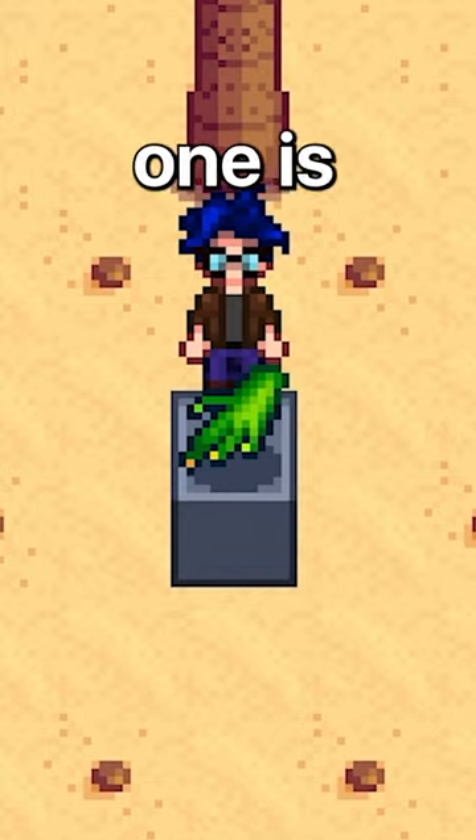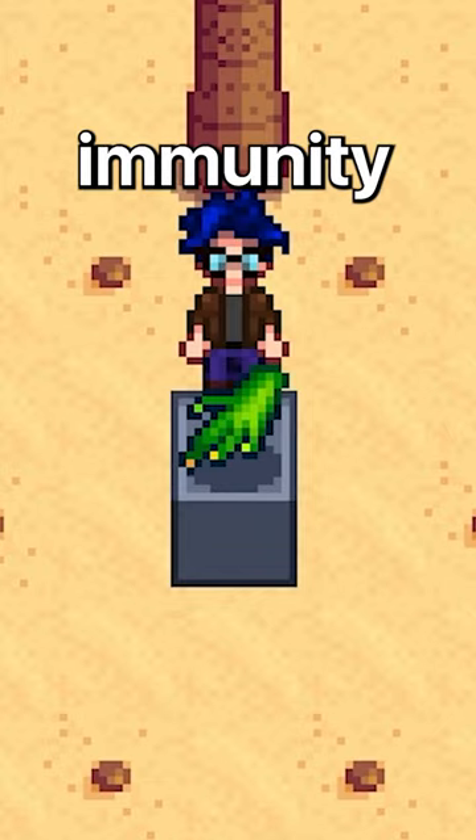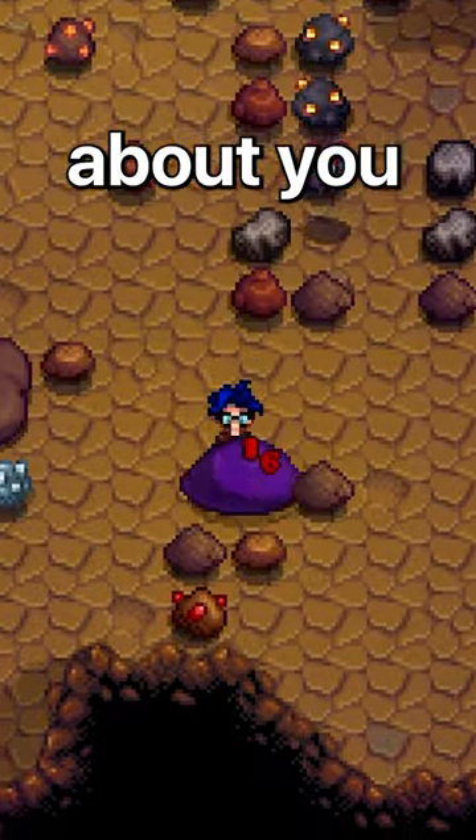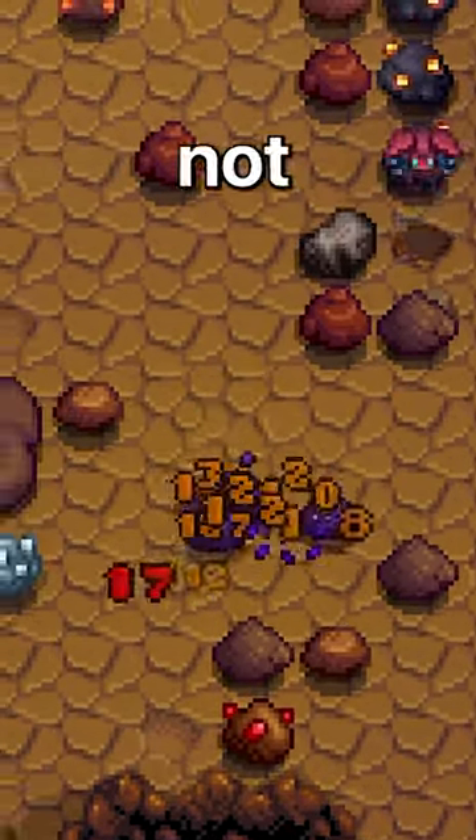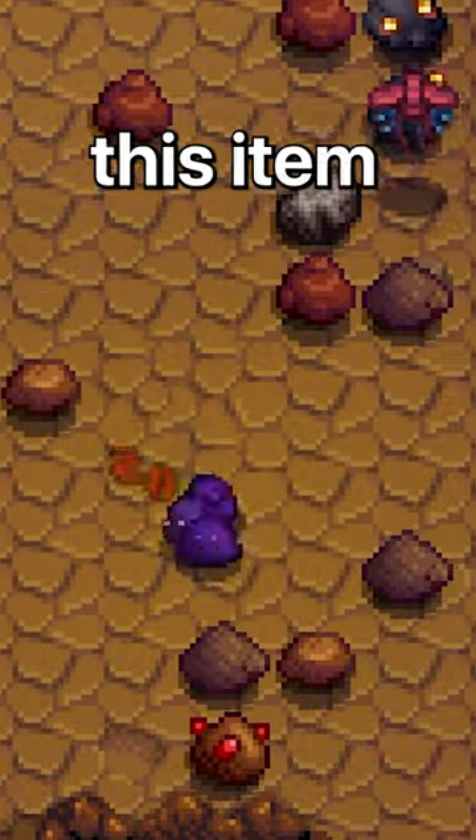Because the next one is the basilisk paw, which grants complete immunity to debuffs. I don't know about you, but being slowed down by slimes really irritates me, so not having to worry about that could make this item my favorite.